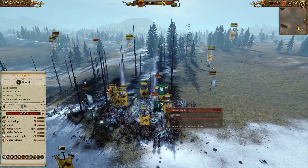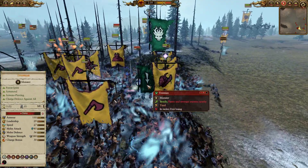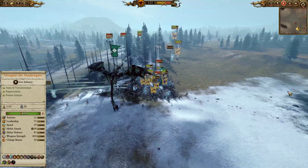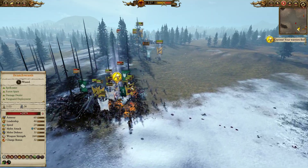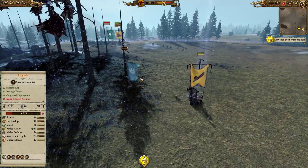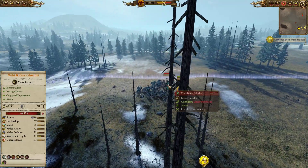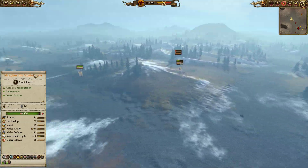Our big blob has formed up around the Branchwraith and Treeman. We use the Chaos summons to get extra damage, but we're doing very little work, and the Glade Lord with a fantastic breath attack gets rear attacks into the Gors — going to break them very quickly. In the back line the Bray-Shaman is doing fantastic work, clearing up Dryads and chasing them off, but my Centigors have been caught by those Wild Riders and are going to get torn to pieces.